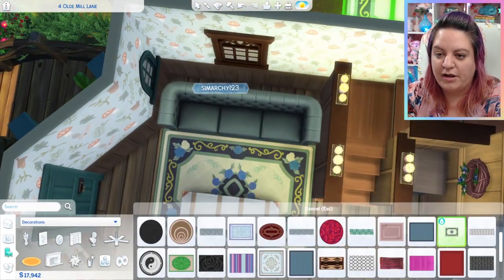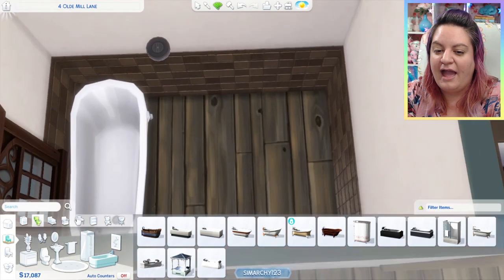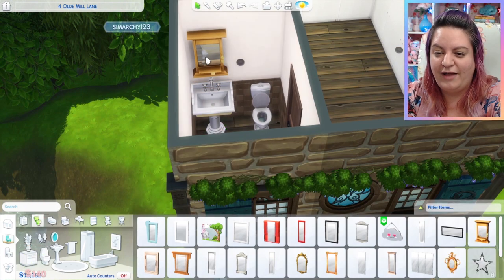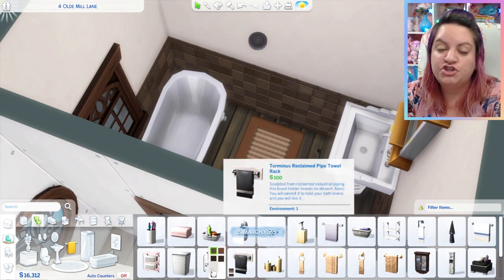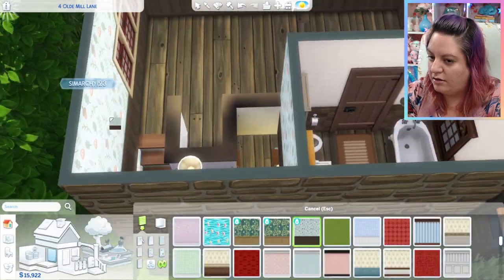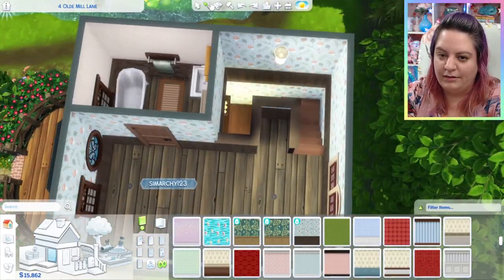Moving on to the upstairs, I'm starting to work on the bathroom and making sure to use the same flooring as downstairs to keep it consistent throughout the house. The new clawfoot tub is absolutely gorgeous — I love how pretty it is. The pedestal sink is nice too; we do have one already in base game but this one is different enough to bring a little more charm and character to the bathroom. We didn't get any new mirrors, so I'm filling the rest with base game towels, toilet paper, cabinets, and everything else.